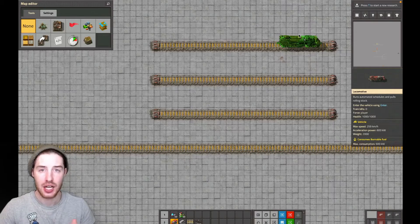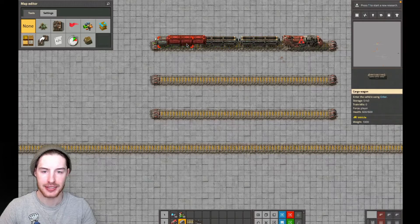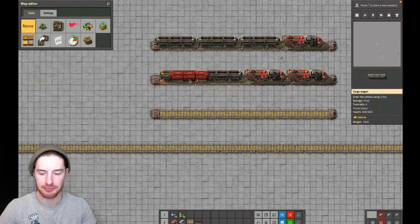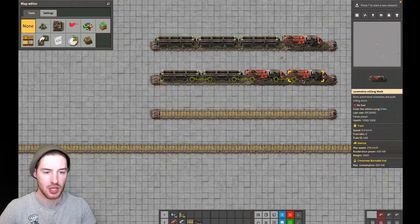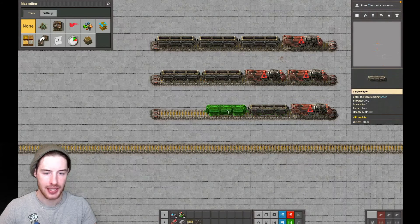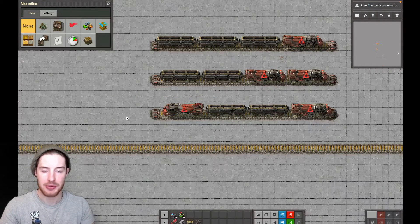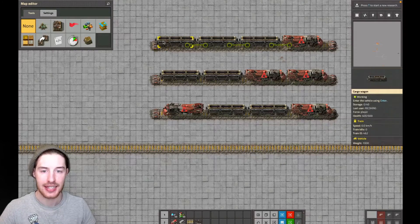Firstly, we've got to decide how we want the trains to look. We can make a standard train with a couple of carriages behind. Second option could be two trains with carriages behind — this would mean they'd be faster, but you'd have to use more fuel. Third option is a train, a carriage, and the train positioned the opposite way, so we can move trains left and right. However, it gets super confusing, so forget options two and three. Let's just keep it easy and stick with the first option.